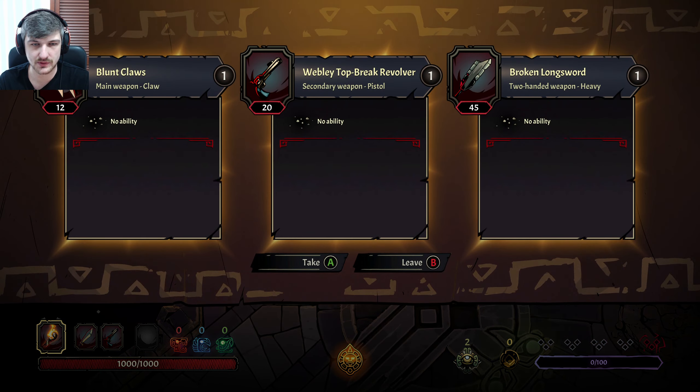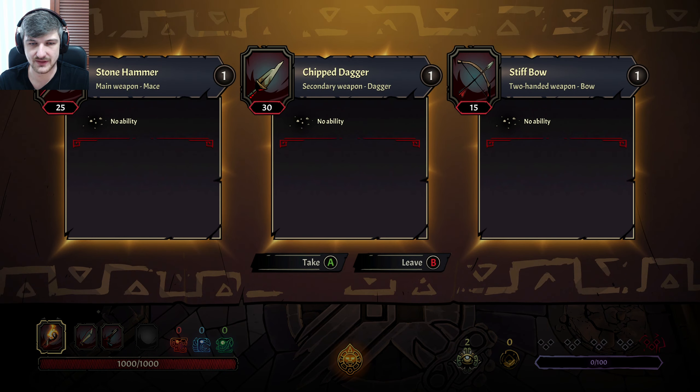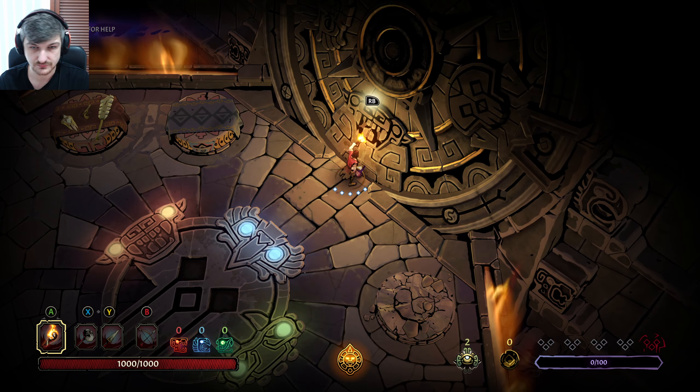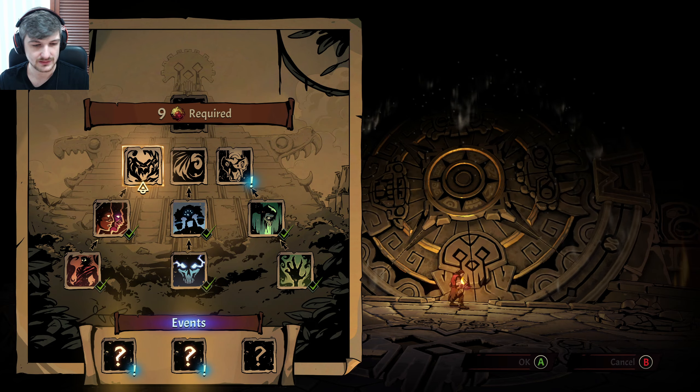What do we want to start with? I actually prefer the bow to start with, and the big hammer — the mace. Let's get moving.